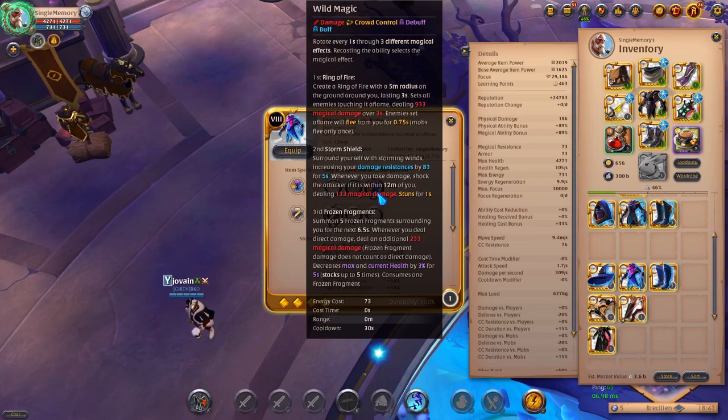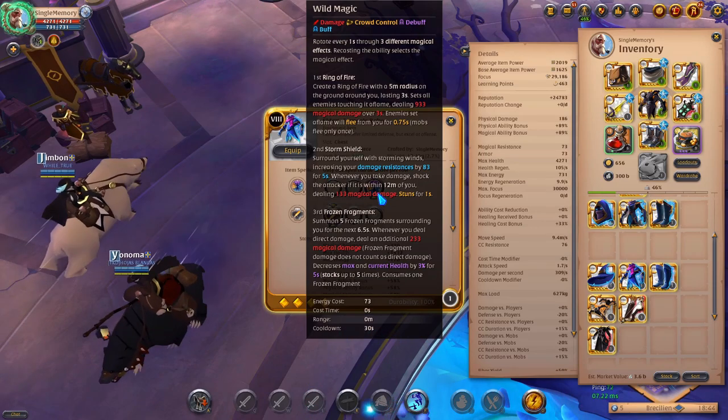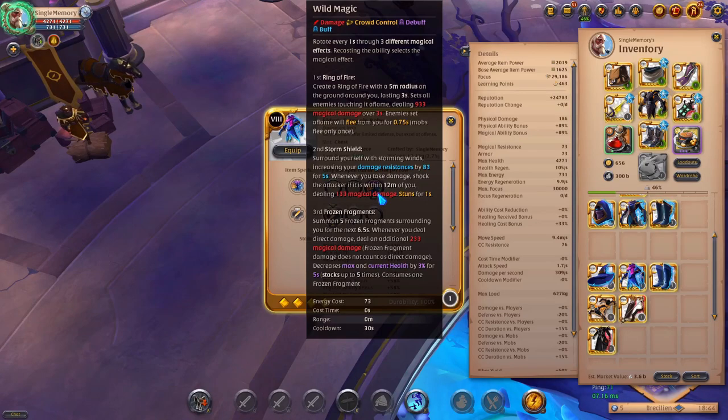The first ability is Ring of Fire, which creates a ring of fire with a five meter radius on the ground around you lasting three seconds, setting all enemies touching it aflame and dealing 933 magical damage over three seconds at 8.4 — keep that in mind. Enemies set aflame will flee from you for 0.75 seconds. Say you're a Blood Letter — you can keep them in your circle. If they try fleeing, they're going to flee right back to you and you're just going to attack them.